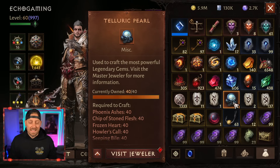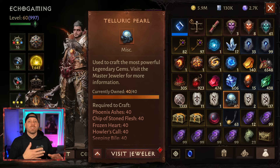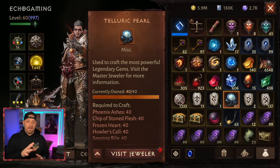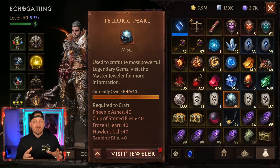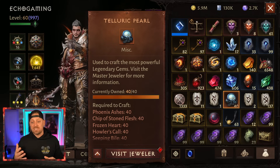It seems like it's been an eternity for me to get enough Taloric Pearls to turn them into a five-star gem — I should say a two out of five-star gem. I've done this once before, which means this is only the 80th Taloric Pearl I've ever gotten inside of Diablo Immortal.